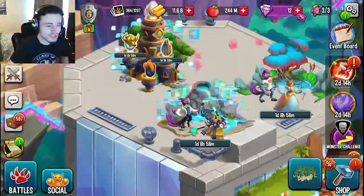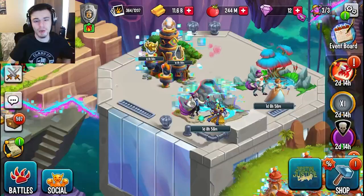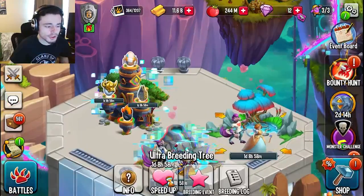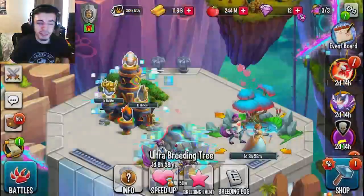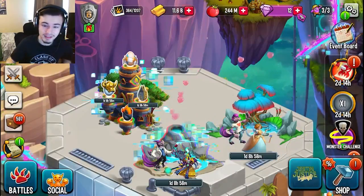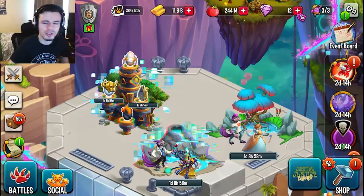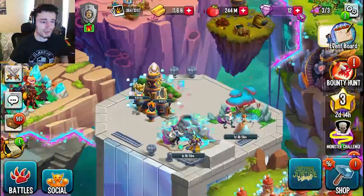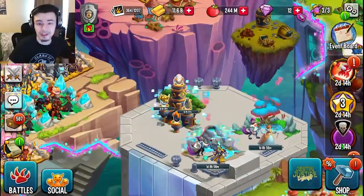The next way is breeding and hatching. You can do this, as well as every other way, every four hours. So just go and find a monster to breed that will take around four hours — it will probably have to be an epic. Go and breed any epic, then you can do it every four hours and get those Maze Coins, both for breeding and hatching.